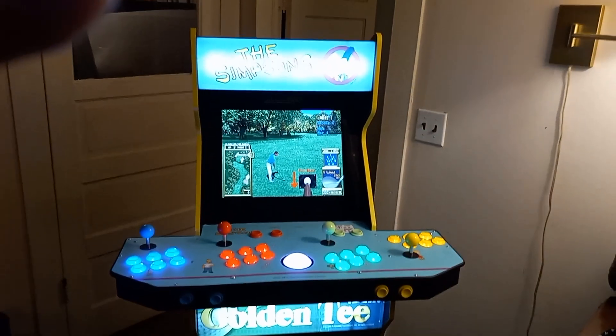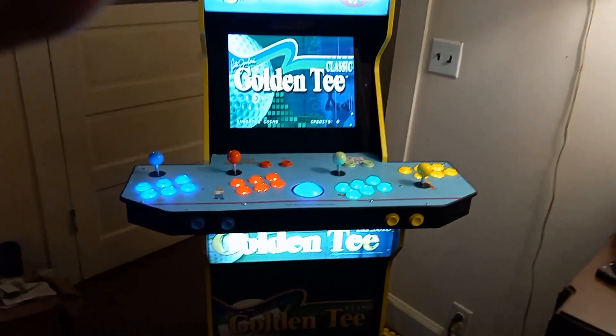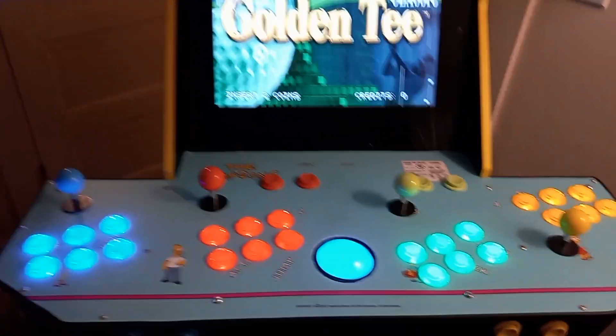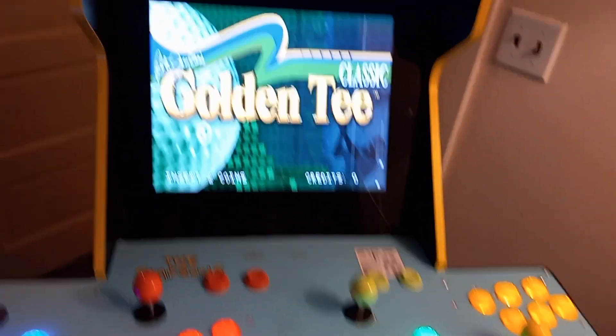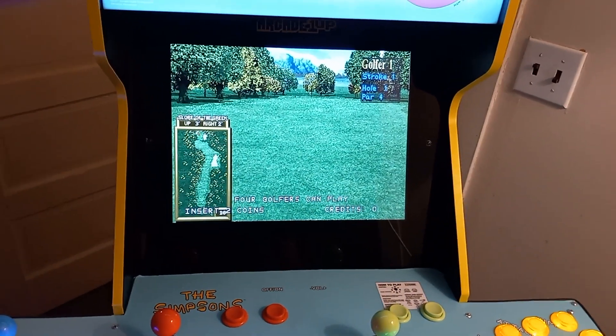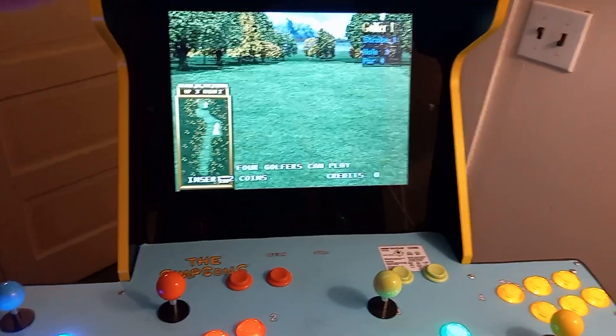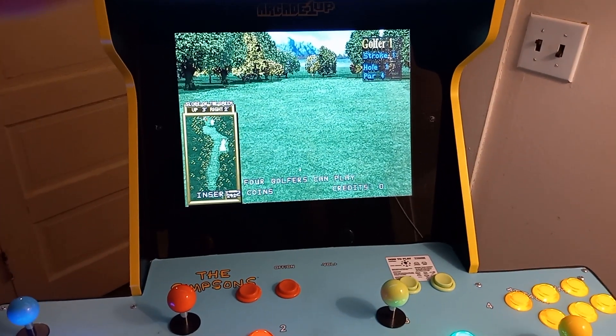That's about it - I just wanted to show it to you. It's definitely possible to do a four-player six-button layout with the trackball on the Simpsons cabinet. You can make it however you want. You can play Golden Tee forever - that's the only reason I did this. Thanks guys, hope you enjoy it. Let me know what you think, comment, like, whatever. Peace.